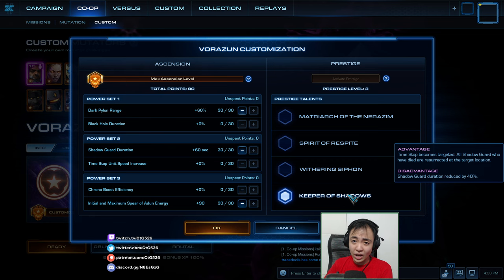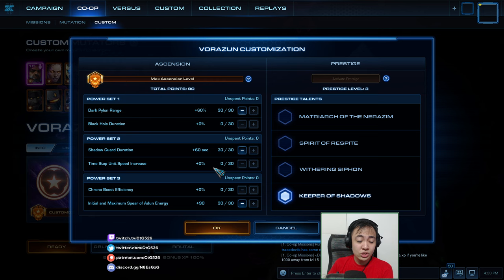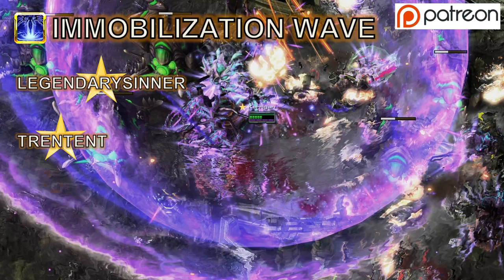This will make Time Stop spawn Shadow Guard. All the Shadow Guard I've ever used in the game will respawn every Time Stop. The disadvantage is that Shadow Guard duration is reduced by 40%. My masteries will be Dark Pylon Range, so we'll have bigger Dark Pylons, Shadow Guard Duration for more duration, and Spirit of Rune Energy to cooldown more Shadow Guard at the start.